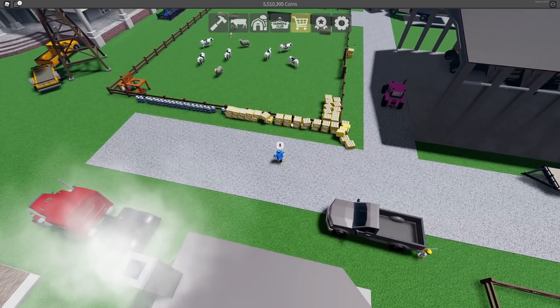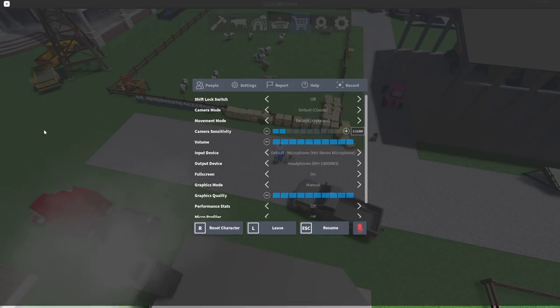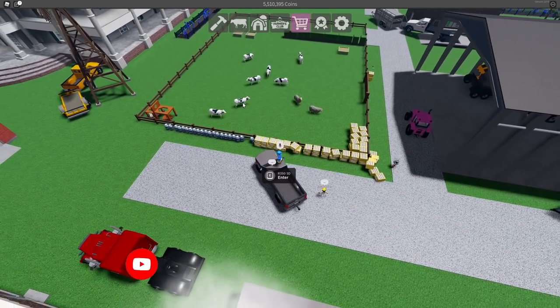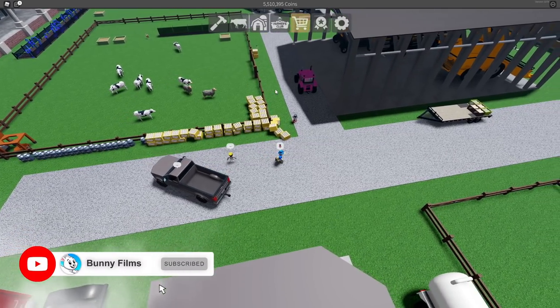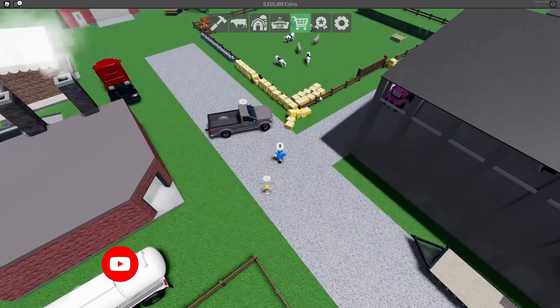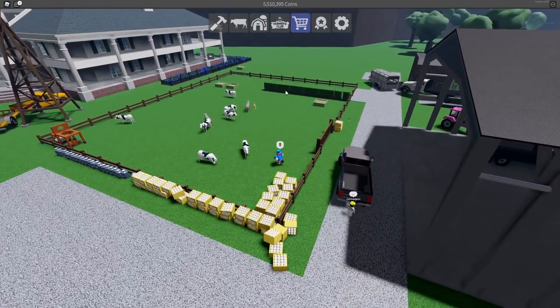I also just realized I don't have the music playing in the game, so let's get that rolling - there we go, got the farmer music. My plan is to transport all of these animals from that pen into this smaller temporary pen, so I can delete the original one and hopefully get the barn placed in that area, since it has plenty of space.